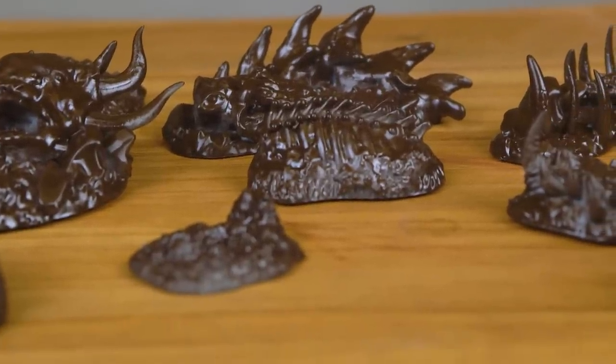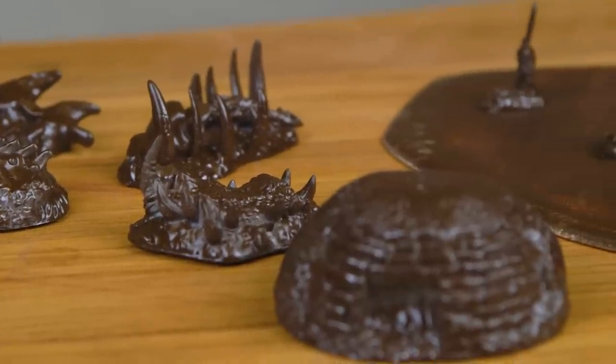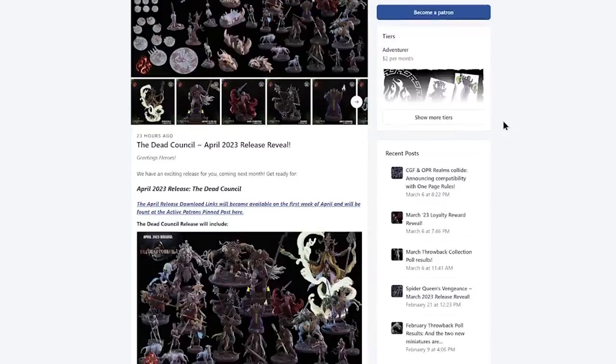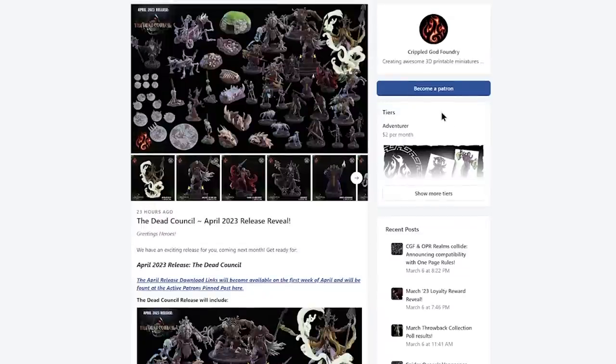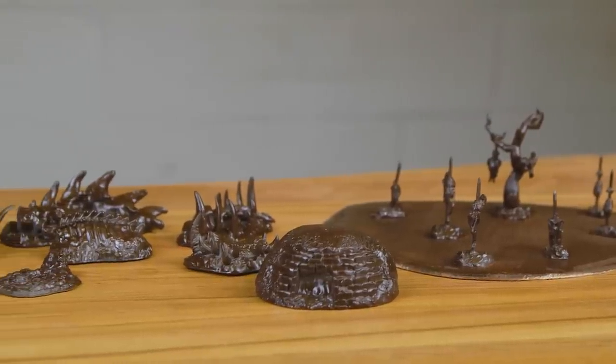All this terrain has been supplied by Crippled God Foundry. If you're in the market for some awesome scatter terrain that's undead-themed, or could be used for a Badlands theme, check out this month's Patreon — The Dead Month Council. You get an awful lot of scatter pieces and models for a single payment, and if you stay on you can get 40% discount off the My Mini Factory back catalogue. All links will be in the description below.